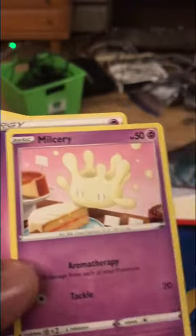All right, let's check this. Dark energy, psychic energy, Sonia, Great Ball, Milcery, Milcery - you get Zubat, Gordy. They're really trying to hype up Gordy. Zubat, Golbat.